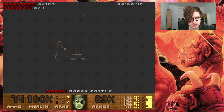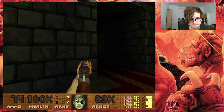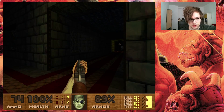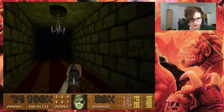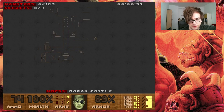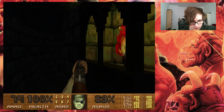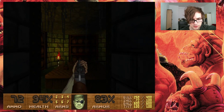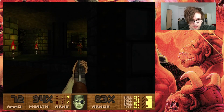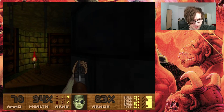So we have this long corridor, and we have those little corridors that are perpendicular to that. Let's go in here first. Okay, there's a little thing down here. Hey! Chain gunner! Chain gun yourself. Okay. There seems to be some sort of wine cellar down here.